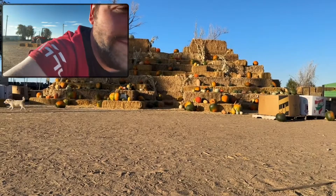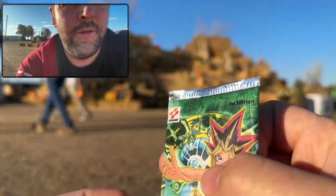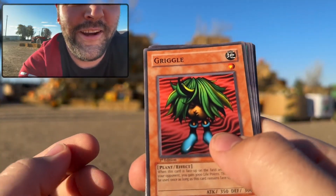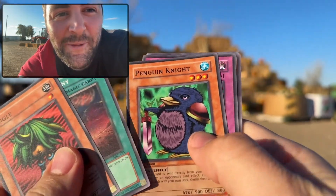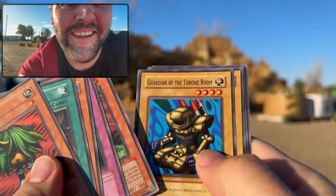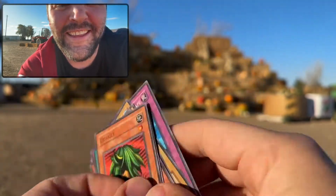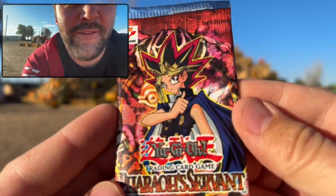Nothing big. These are two packs you don't see opened often — first edition Magic Ruler. Nostalgia is for real, guys. No card trick on this, we're just gonna go straight into it. Wriggle, Final Destiny, Penguin Knight, Gaboon, Nimble Momonga. Magic Ruler is very very hard to scale — no hollow, that stinks.